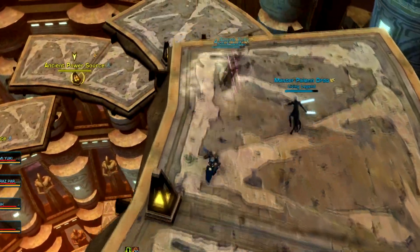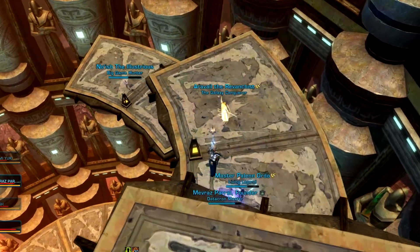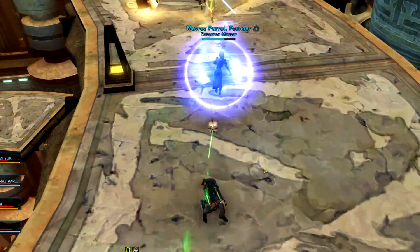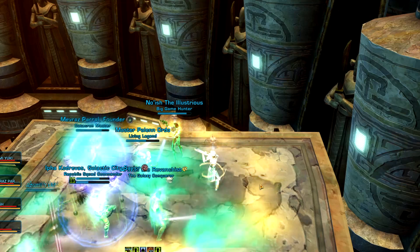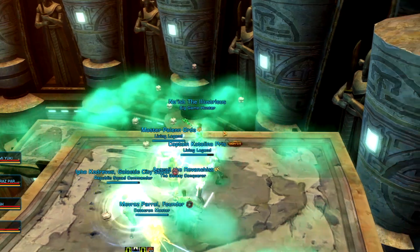Your team will carefully jump down to multiple platforms, attacking the yellow enemies you see along the way. If you have healing abilities, heal yourself as you drop down. When you reach a natural point where there are no more ledges to jump to yet, group up with your team and stack up for heals. Help heal your teammates if you have any healing abilities, since there are no enemies nearby to attack anyway.